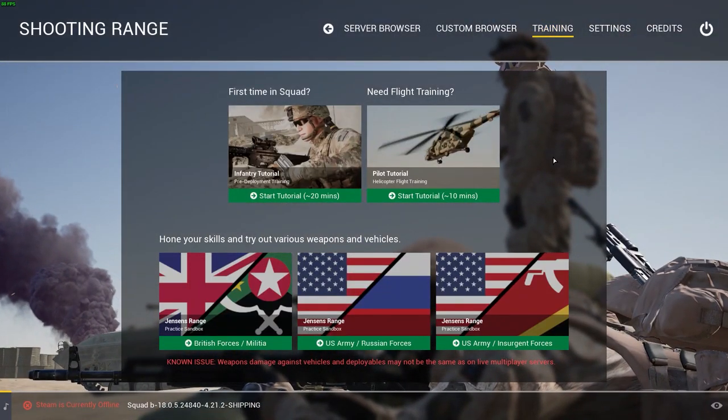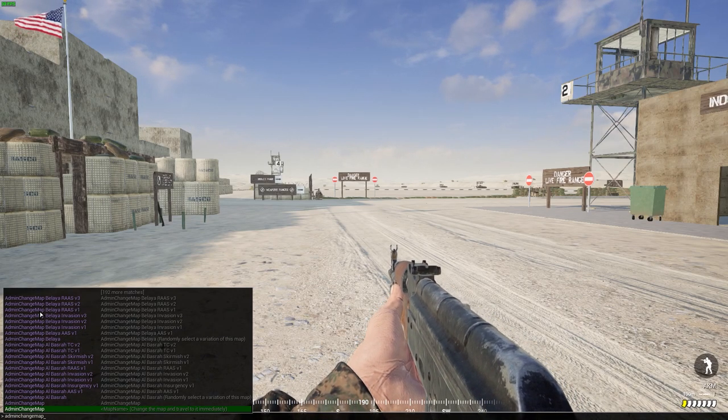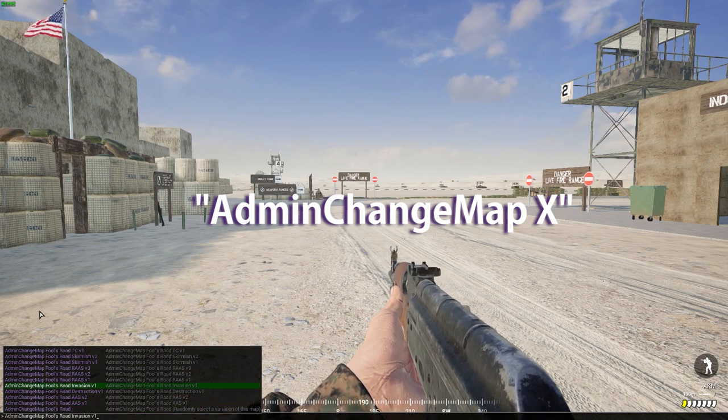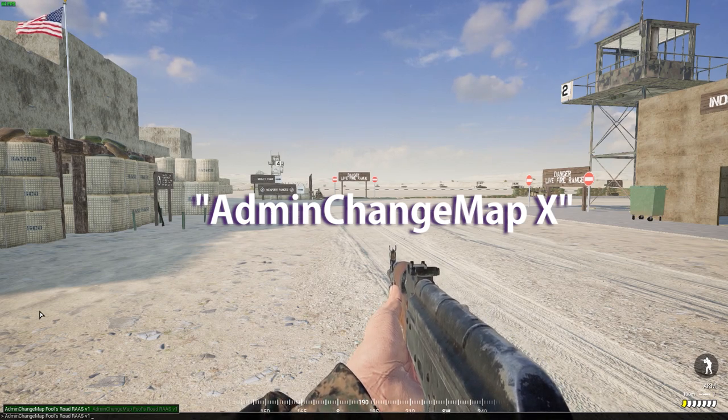So the first thing we're going to do is boot up the firing range — any version will do. If you want to change the map to something other than the firing range, you can switch to any map in-game with the admin change map command. Just type the map that you want and select the version with the up arrow key. Let's load into Fool's Road.